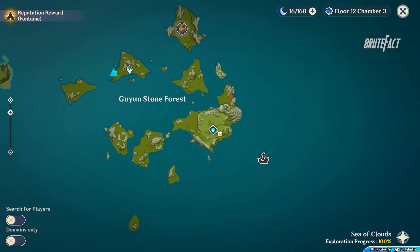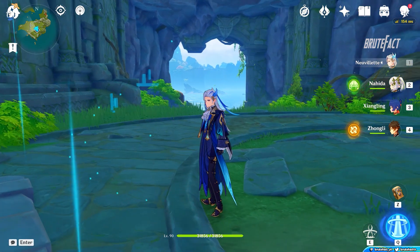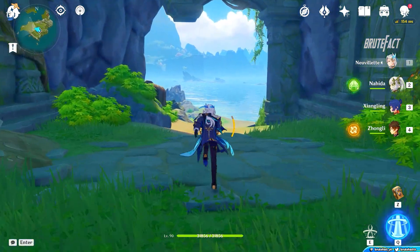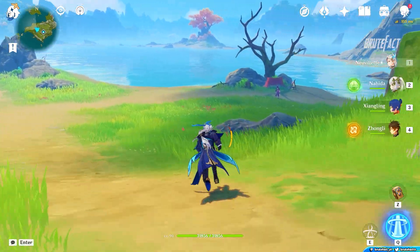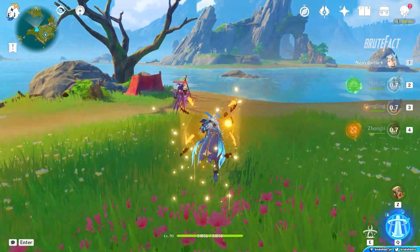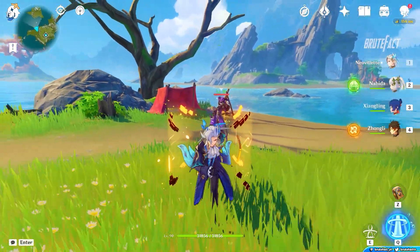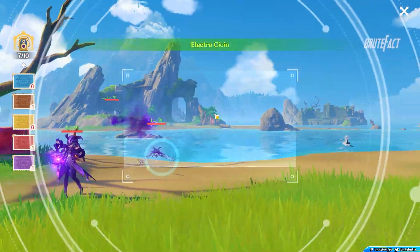Teleport to Gaian Stone Forest Artifacts domain. Turn right and trigger the Sisson Mage. When she summons flies, take the picture.